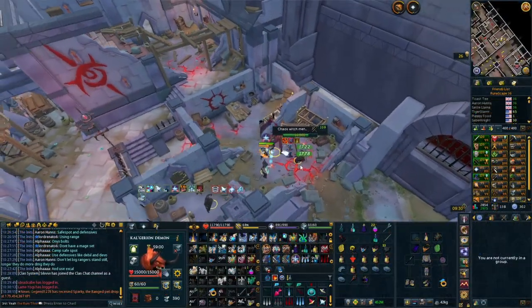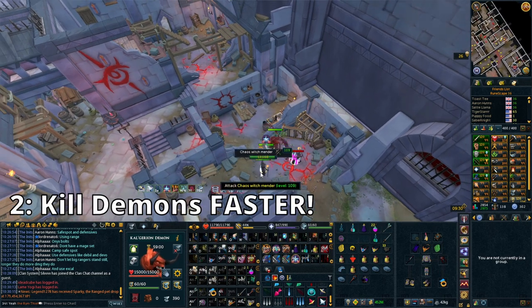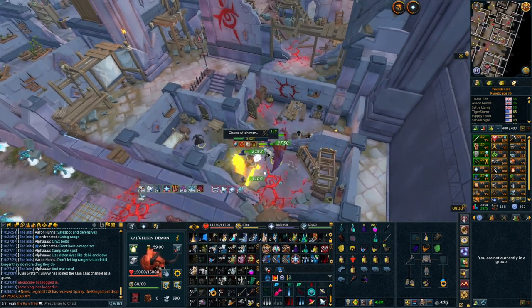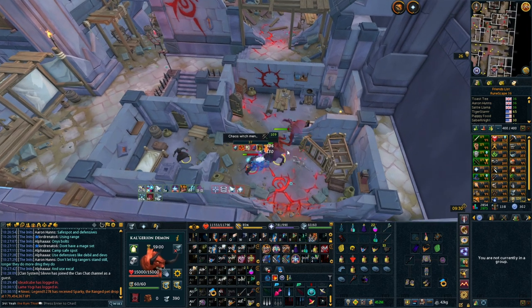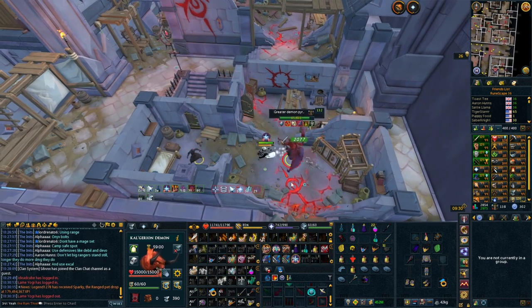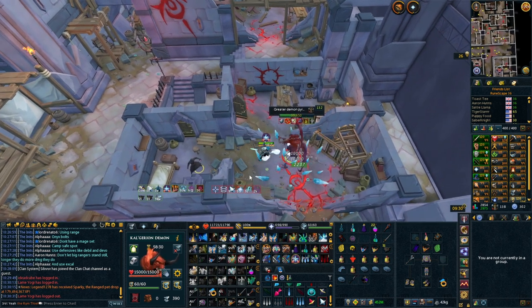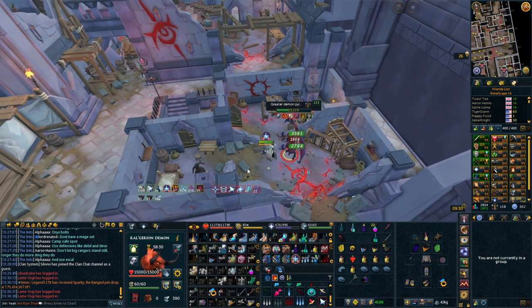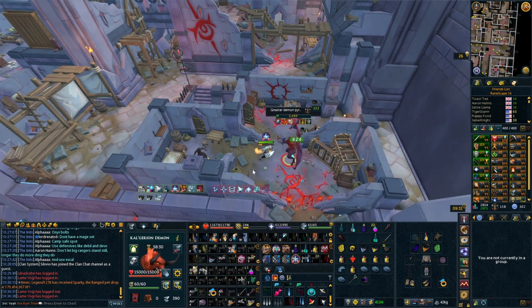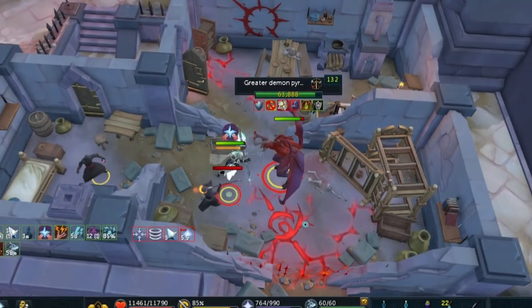Throughout the dungeon you're going to run into some pretty tanky strong demons, depending on your enrage. These demons can be defeated a little bit easier in a few ways. The way the damage works on these demons is it is not based on your actual damage from weapons and gear — it's based on your accuracy. If your accuracy is higher, you do more damage. If you have low accuracy, you're going to struggle and deal way less damage.